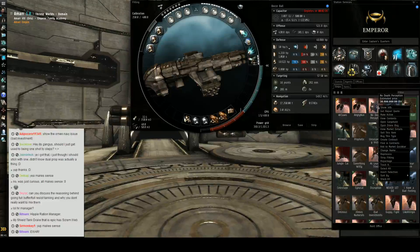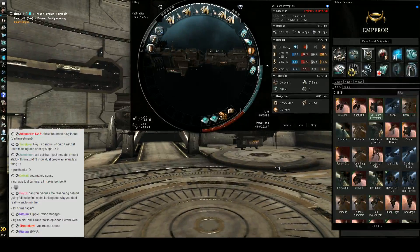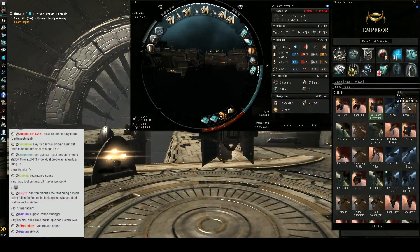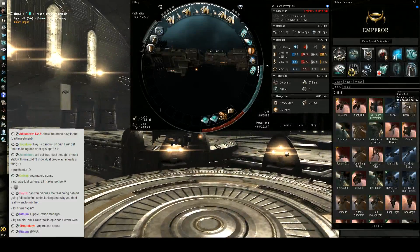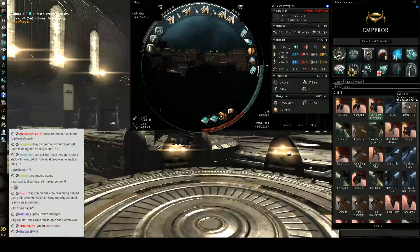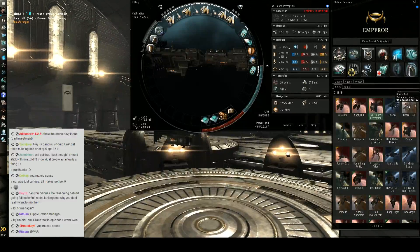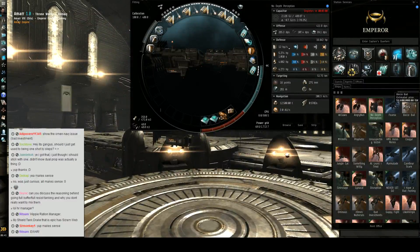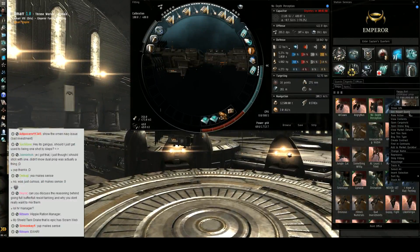Active tanking is my favorite — I love active tanking. It can go wrong, and I think that's sort of the appeal of it; it's much more dangerous to active tank. With a buffer tank, you have the buffer you have, there's nothing you can do, no module activations — you might be able to overheat hardeners, but what you go out with is what you go out with. Active tank is like... you really got to pay attention: heat management, module activation timing, everything like that. But we'll cover active tanking.